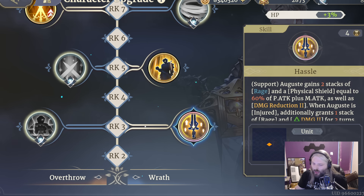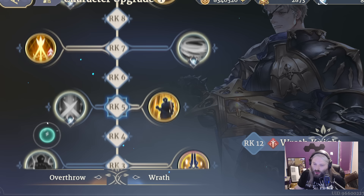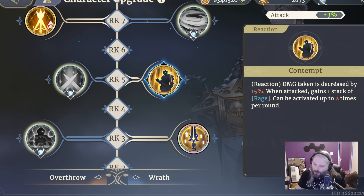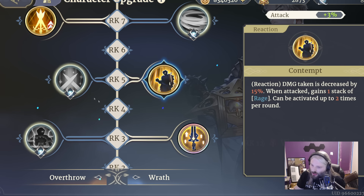Rank five is also one that I think changes around four stars. This reduces damage taken by 15%, and when attacked you gain a stack of rage twice per round — he doesn't counterattack, he just takes less damage and builds rage. If you're starting with four rage, you're probably going to want Strength Activation instead — where when you heal, you heal more and get damage buff for a turn — plus it gives an attack percent increase as well, which is huge.